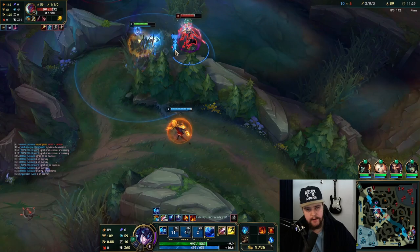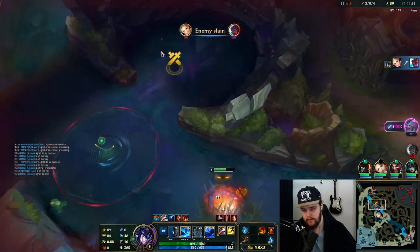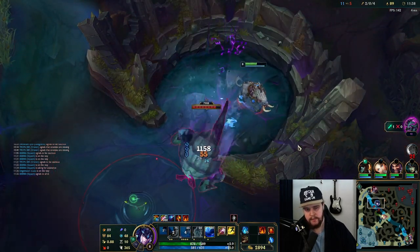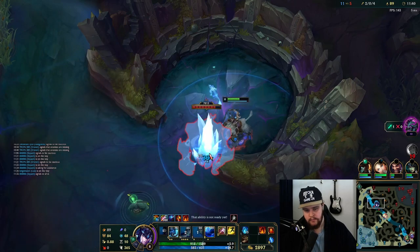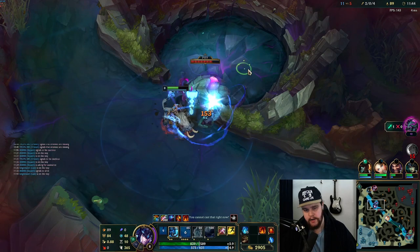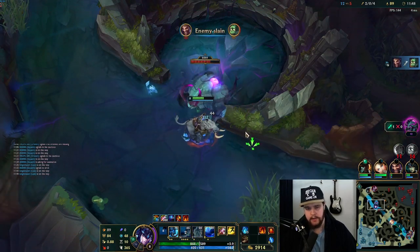Make sure he doesn't get the dash past me — use the E, perfect! Good opportunity to go for Herald. The Yone E will do a lot of damage to this. With both Yone dead and Yasuo under turret and Shaco bot lane, this is just a free Herald.